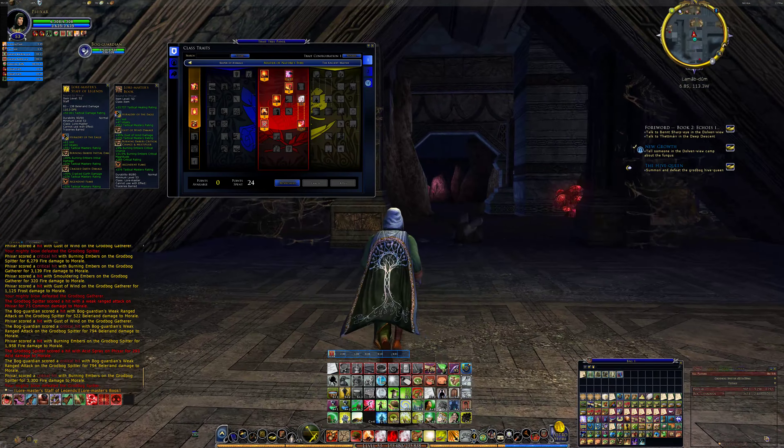I also went for extra pulses of the Burning Embers, which is my main attack, and a 30% chance to apply two stacks. So I'm emphasizing fire damage and the Burning Embers and the fire damage overall.